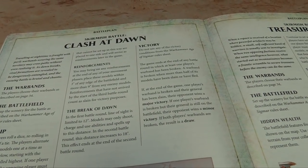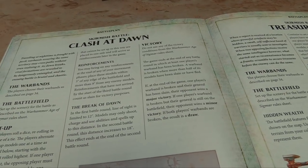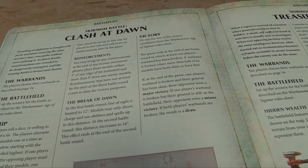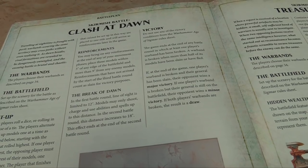Victory: you don't use the normal victory conditions. The game ends at the end of any battle round in which at least one player's warband has been broken. A warband is broken if more than half of its models have been slain or fled. If one player's warband is broken and their general has been slain, their opponent wins a major victory. If the warband is broken but the general is still alive, it's a minor victory. If both warbands are broken, it's a draw.